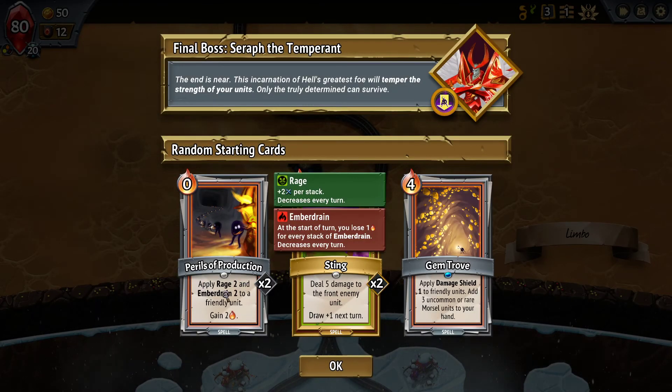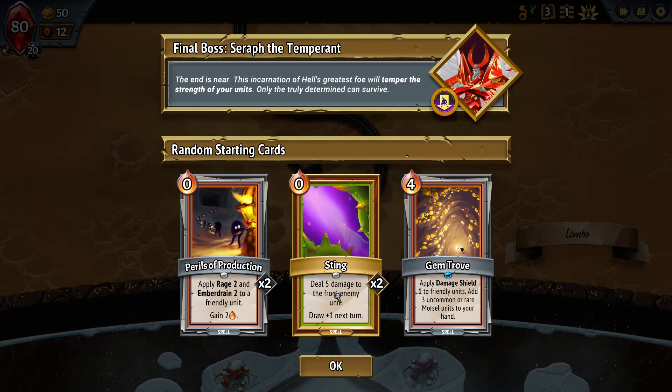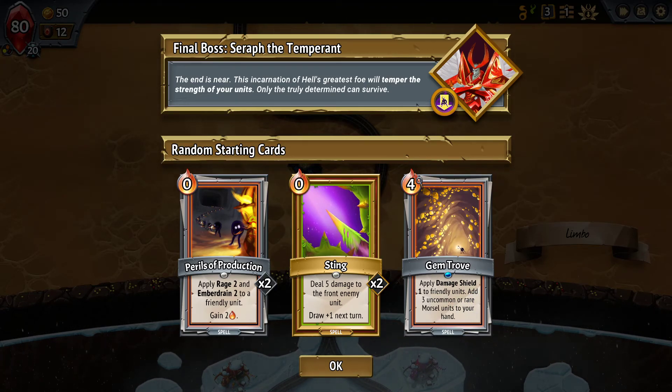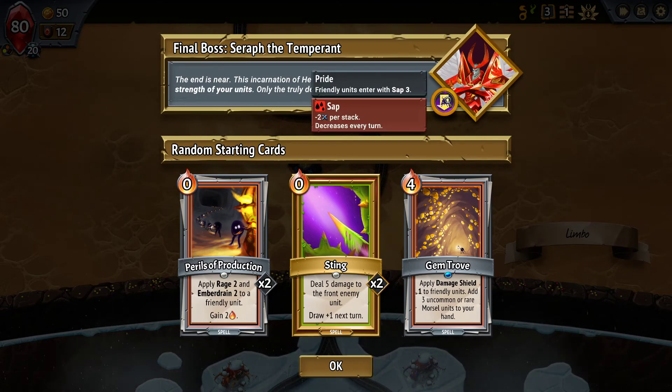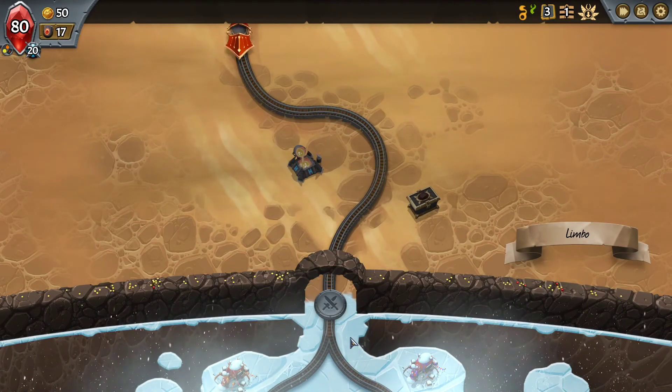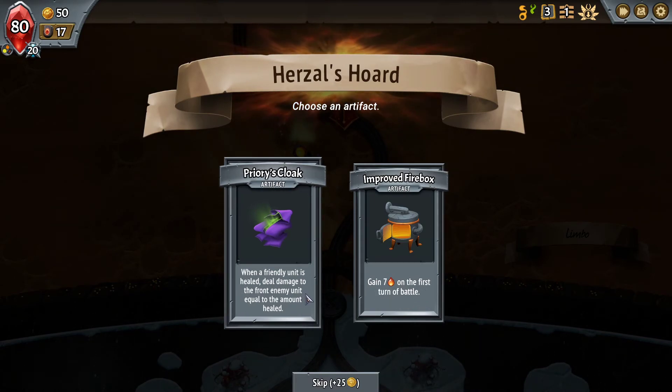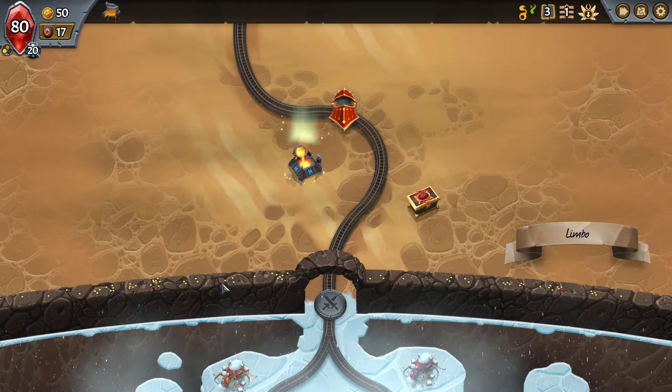Okay, so rage to an ember drain - I don't like the rage, but I am swayed with the lifesteal. Sting spells are free five-damage spells to the front enemy unit and draw one extra card, then apply a damage shield one to friendly units, and add three uncommon or rare morsels to your hand. This is interesting if we can make it cheaper. Sap is gonna be what the main boss has, so let's dive in.